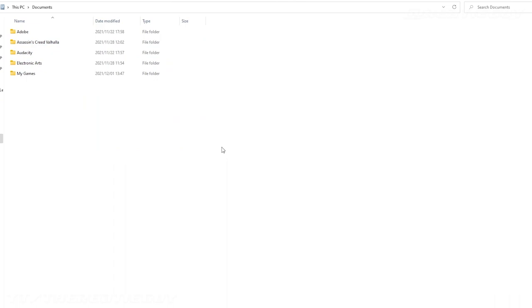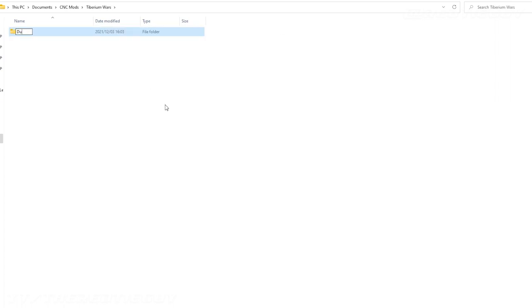Next, go to your Documents folder where all your saved data is normally stored. You're going to create a folder called cncmods — lowercase or uppercase, as long as it says cncmods. Inside that, make a folder based on the game whose mods you downloaded — in this case I downloaded mods for Tiberium Wars, so I make a folder called Tiberium Wars. And inside that, make another folder for the specific mod, so in this case I'll call it Dune 2 Remaster. So the structure is: Documents → cncmods → Tiberium Wars → Dune 2 Remaster.